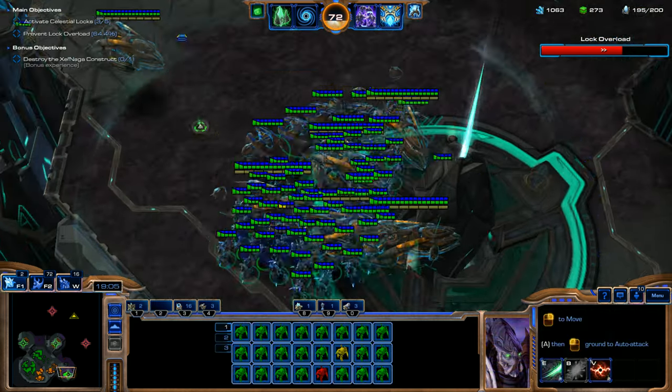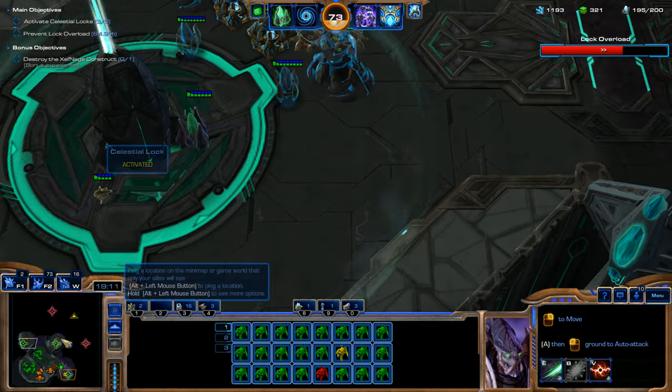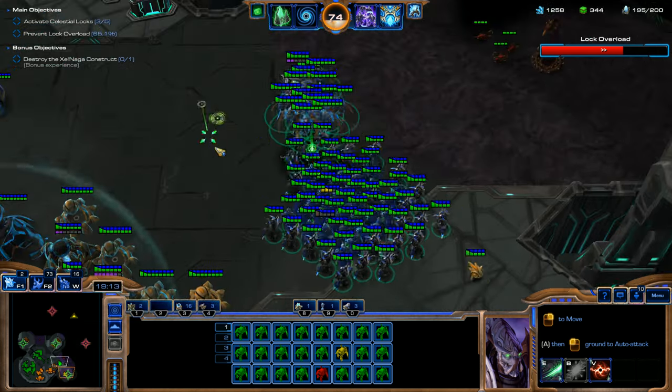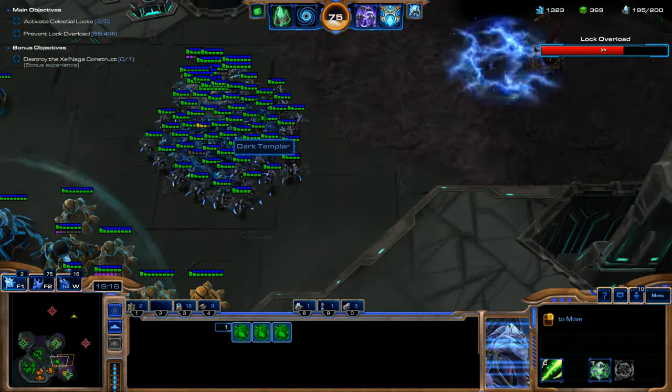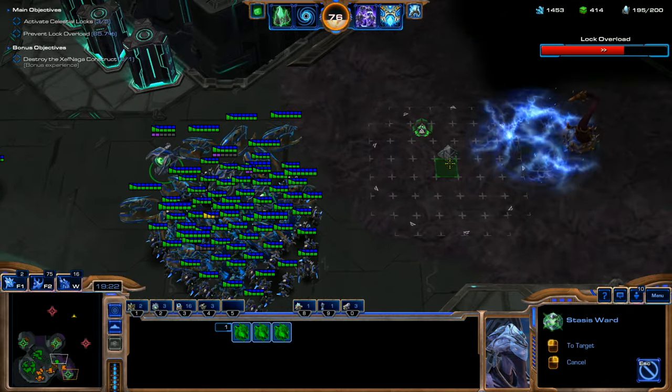Awesome — our teammate has Shield Batteries and they're repairing the Dark Pylon. None of these defenses are taking damage. It's working out really well. This is a great combo: Karax and Vorazin. I haven't actually been focusing on using this strategy with Vorazin before, and I'm really liking it right now.